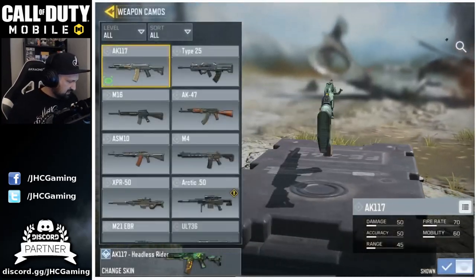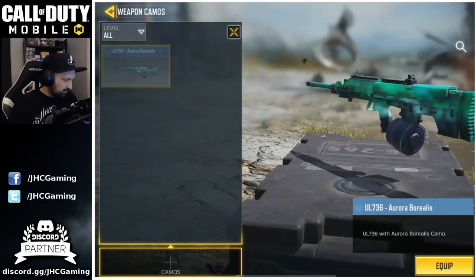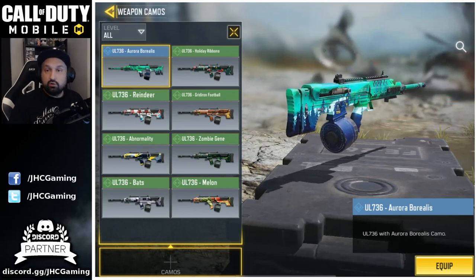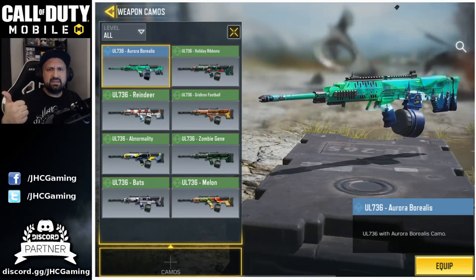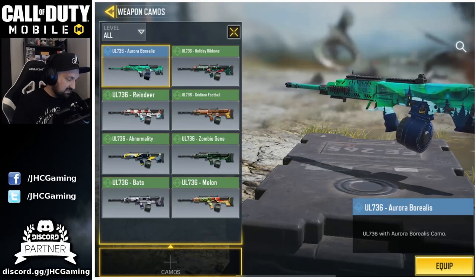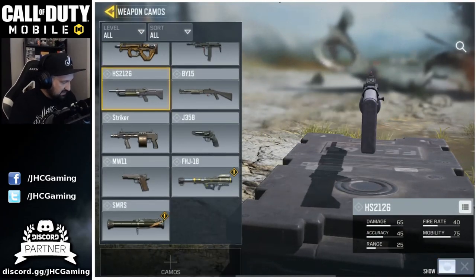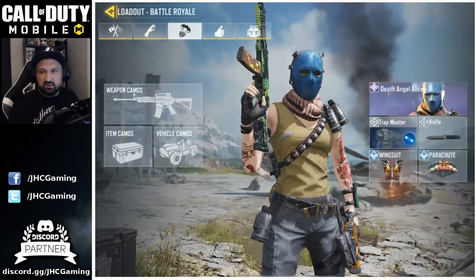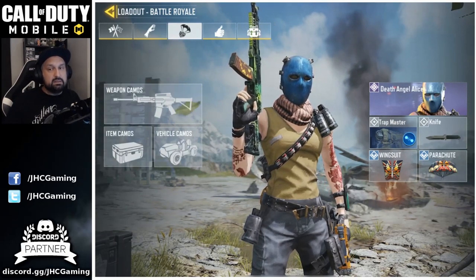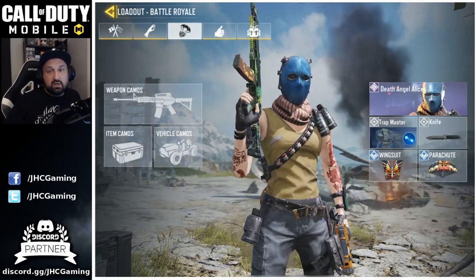Battle Royale also got new weapons: the burst shotgun (HS2126) and the UL 736 LMG. The UL 736 is a great LMG — I used it a lot in the past. Right now the M4 LMG and RPD are probably the best LMGs in BR, but it's good to have more variety. The burst shotgun I'm not a big fan of — I'll probably only pick it up if it's very common on the ground, otherwise I'll replace it quickly.